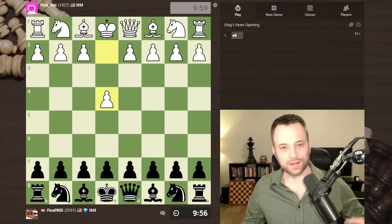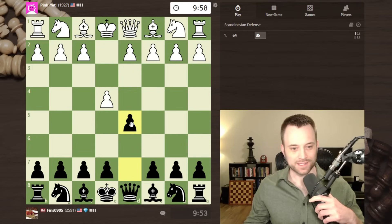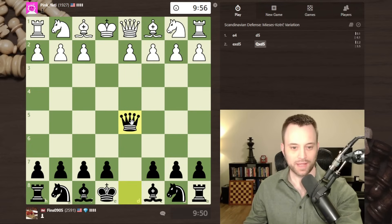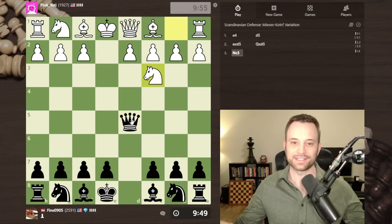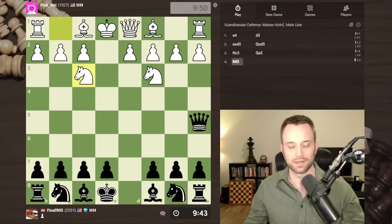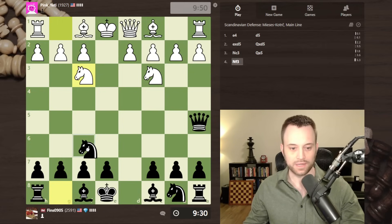Hey guys, this is John and welcome to another Climbing the Rating Ladder video. I'm playing Pink Yeti - a Scandinavian. It's my first video of 2024, happy new year everyone. Playing my favorite opening - what's not to love. We're in the main line here; I'm going to go queen a5. This is the subject of my upcoming course which I hope to release in two or three months.